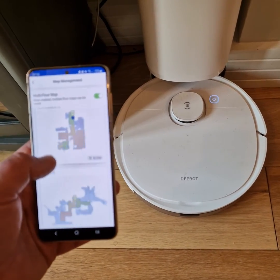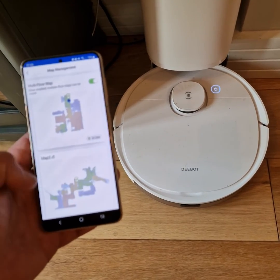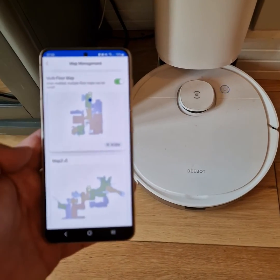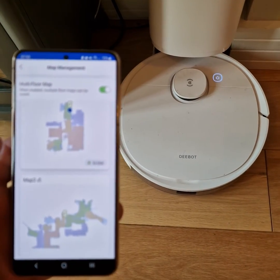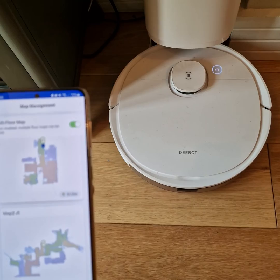You can see I've got my downstairs and my upstairs. It wasn't particularly straightforward to do, but it is now. The key thing is you've created and saved your first floor map.